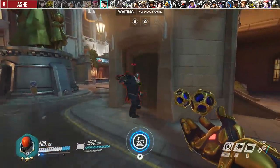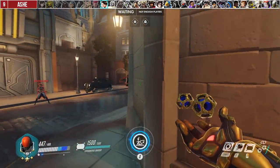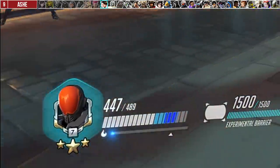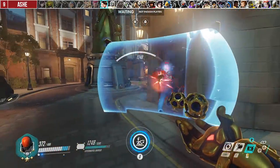Against Ashe, do NOT use Kinetic Grasp against Bob unless absolutely necessary. You expend a 13 second cooldown, you're AFK for 2 seconds, and you get basically no shields in return. It's much better to just block him with your Experimental Barrier.